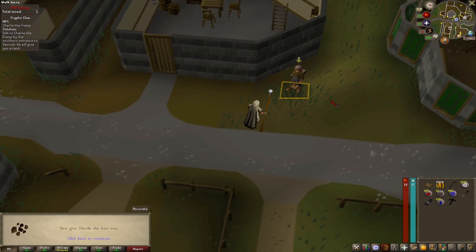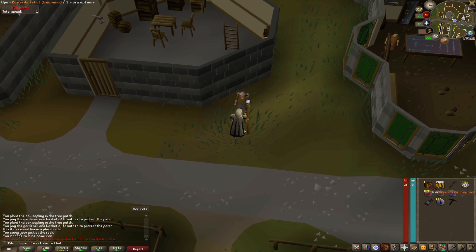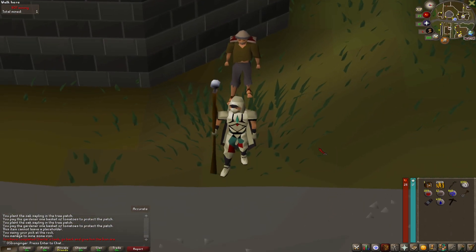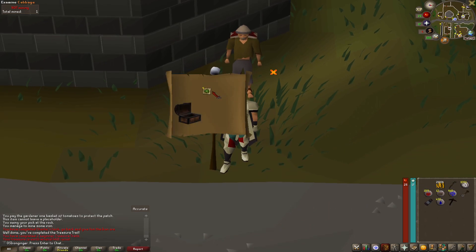Now that we got some early levels in a bunch of skills, we can start doing some clues fairly easily. So we opened a beginner casket — let's see what we get. Nine cabbage. Never lucky.